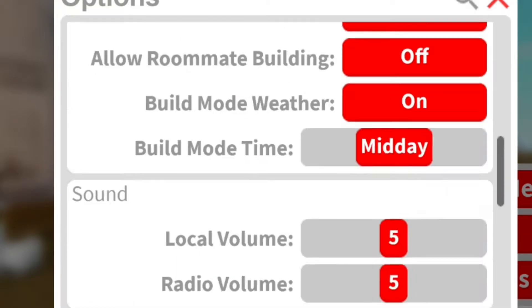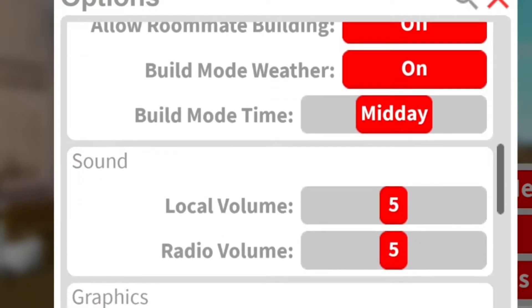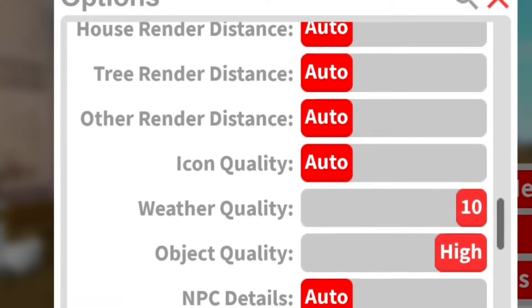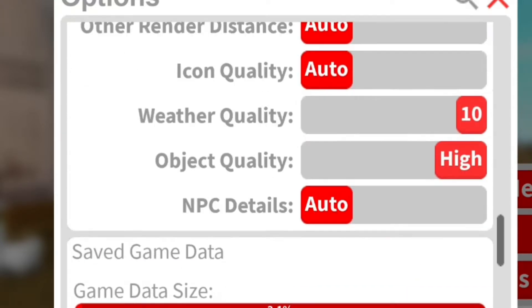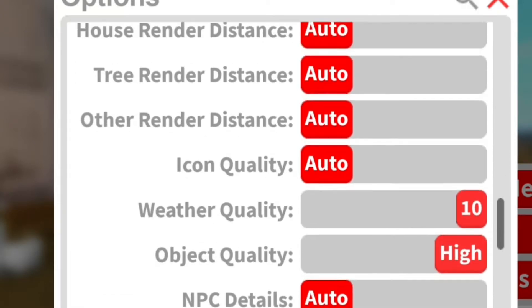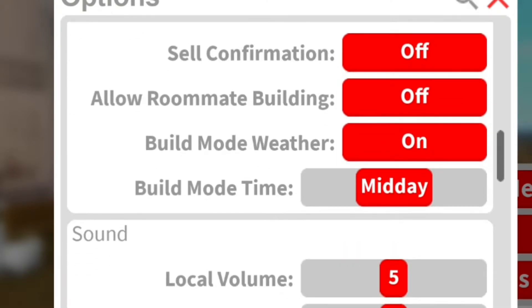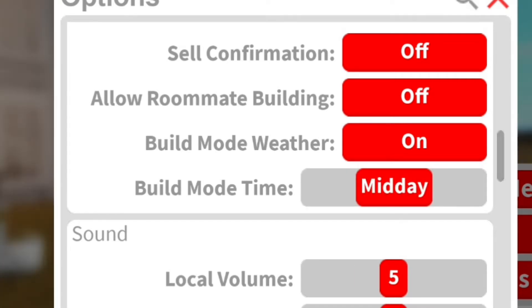Nothing's new — someone told me something was new and I can't see anything. Oh wait — auto, dawn, midday, dusk, midnight. I never knew I could do this! I'm actually so dumb.